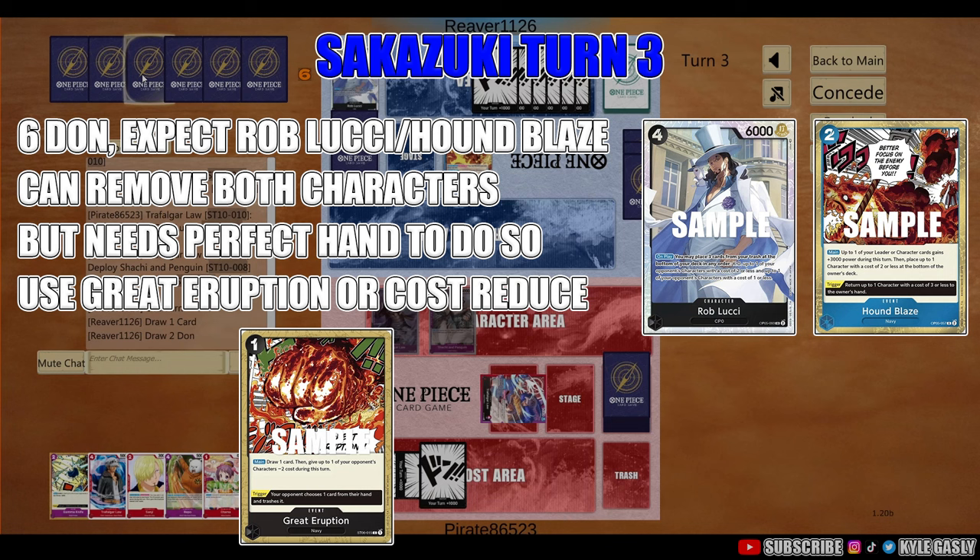Statistically, if they have the perfect hand to get rid of both your 4-costs, then they do — there's not much you can do. But more than likely they probably won't. Ideally if you can come out of this turn with one character, that's a win, because it sets you up to attack with 2 characters your next turn. They'll probably only have Rob Lucci out, which is at 6K, so get ready to try to remove Rob on the next turn.